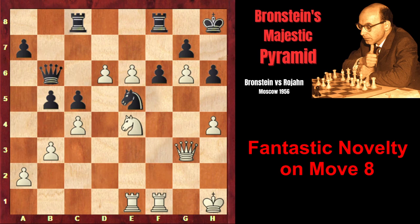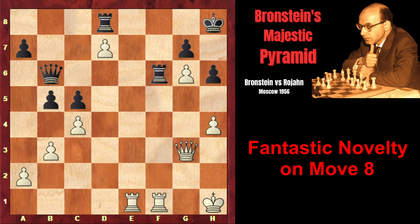Black played Qb6, but d7, of course, followed. If the rook moves, then simply e7, and then one of the pawns — either the d-pawn or e-pawn — would promote to a queen. That's why in this position, after d7, black decided to give up the knight too: Nxd7, exd, Rd8. But now the final blow by Branshteyn: Nxf6. If the rook captures on f6, then simply checkmate on the back rank would follow.